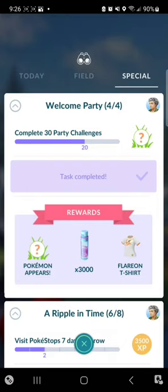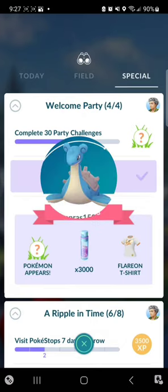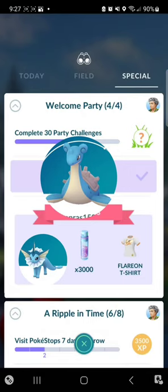For the second page, you have to start doing 30 party challenges, which can be quite challenging. If you don't like the challenges you get, stop the party and start over and you'll get new options. You also have to catch 15 Water-type Pokémon, and you will get a Lapras encounter and a Vaporeon encounter.